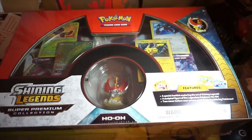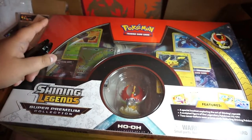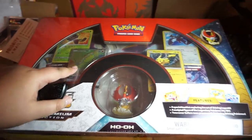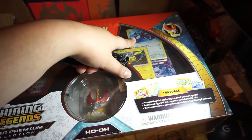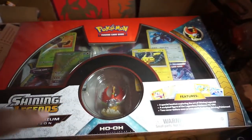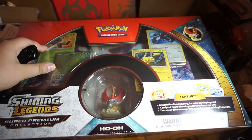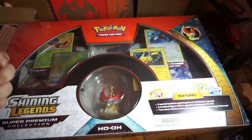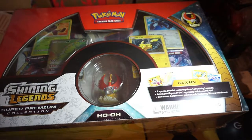So you do get a Ho-Oh figure, and then you get your premium collection — Celebrity Shiny, your Ho-Oh GX. You do get that promo Pikachu, and then the legendary Lugia Shiny. I technically won't call this an opening from the booster pack — I want to get one from the booster pack, not just get these just like that. But let's start opening it and see what we get in the booster packs.